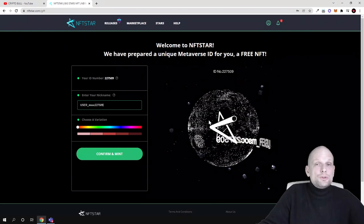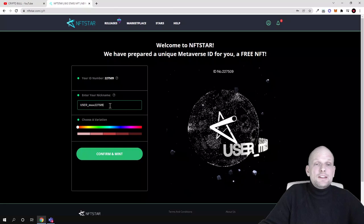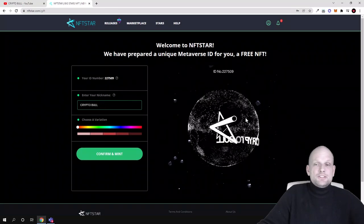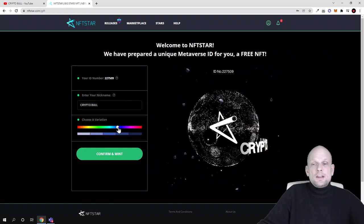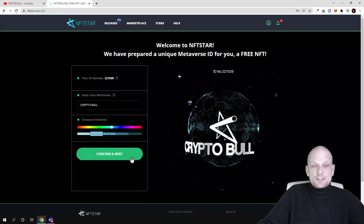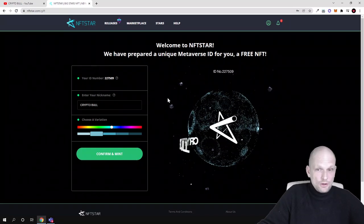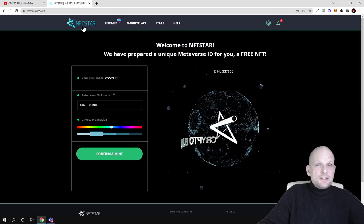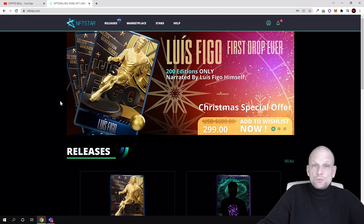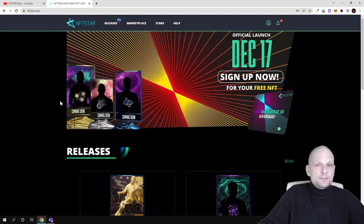Paste the verification code and click verify. Everyone who creates a profile, as I already mentioned, can create a free NFT. Here I will create a crypto bull NFT — as you can see it already appeared here and I can change the colors and do many different things. I will do that a little bit later after this video because I want to make my NFT nice, but now let's talk about the project itself and what they are actually building here.